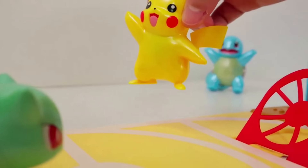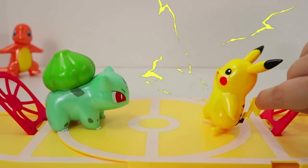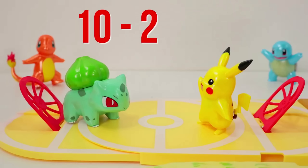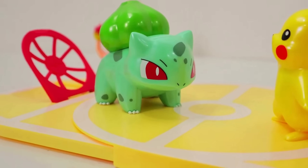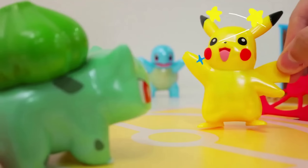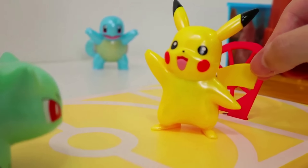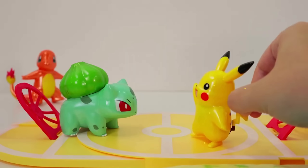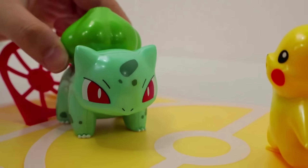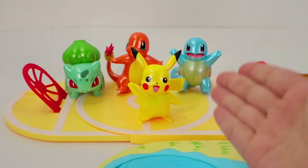Now we have Bulbasaur versus Pikachu! Pika! Pika! Time to show everything you learned from your training! Pikachu has the first move! Bulbasaur took that attack like a champ! He only lost two points from Pikachu's attack! Ten minus two equals eight! Bulbasaur looks very confident! That was a strong attack from Bulbasaur! Pikachu lost seven points! Ten minus seven equals three! Pikachu used all the electric power he has! Bulbasaur didn't stand a chance! Pikachu remains undefeated! Bulbasaur lost eight points! Eight minus eight equals zero! Those were two amazing battles!